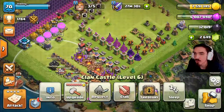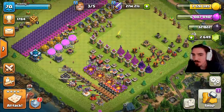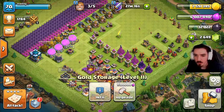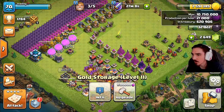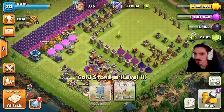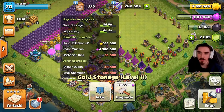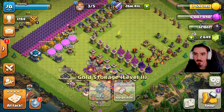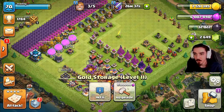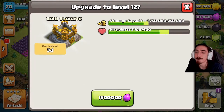Let's do some upgrades — let Clash of Clans think we're not wanting loot right now. I want to get another storage going. Right now I can hold 10.7 million gold and upgrading will put me at 11 million. It's a three-day upgrade for 1.5 million elixir, and that won't conflict with other timers — I don't want two builders finishing at the same time.